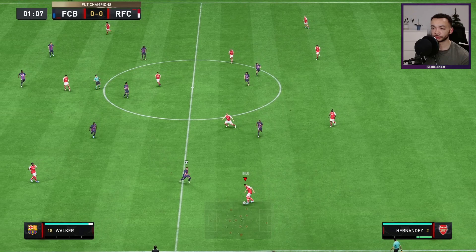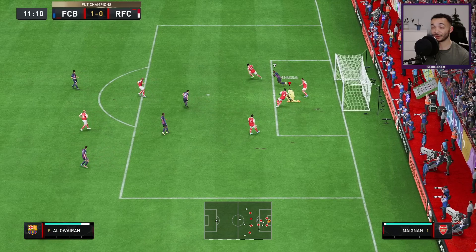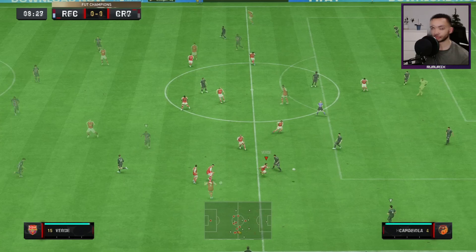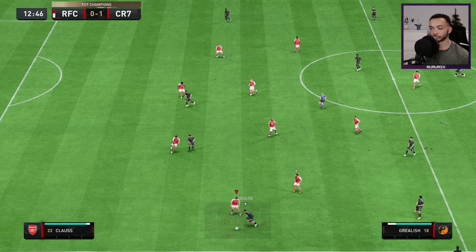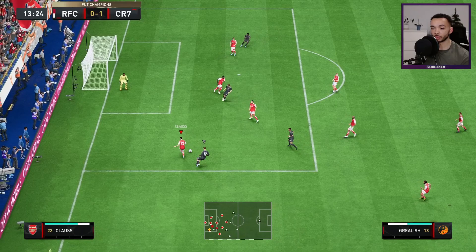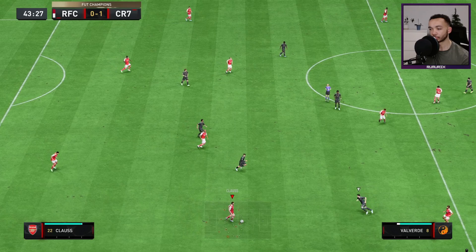Good switch. Claus comes across there. Good defending. Good interception — Verde, but they get the ball back. Good interception, Claus. Claus did well tracking back there. Decent pace.